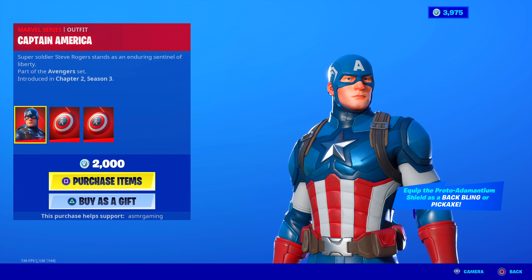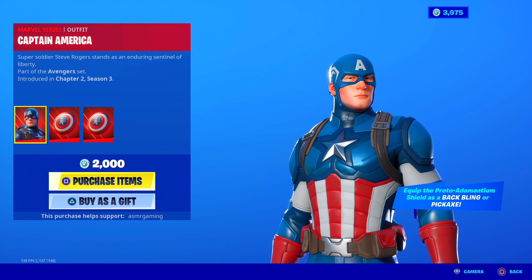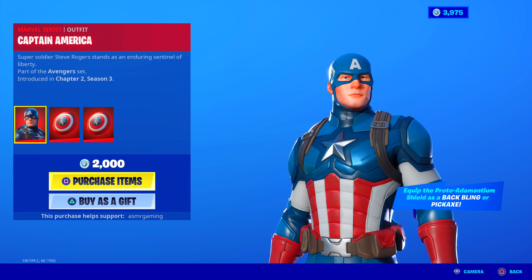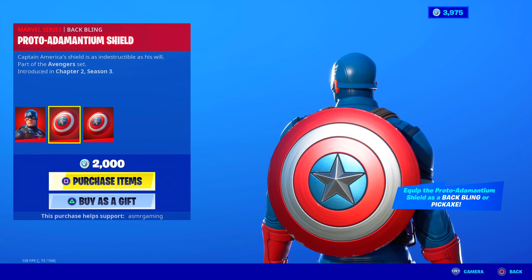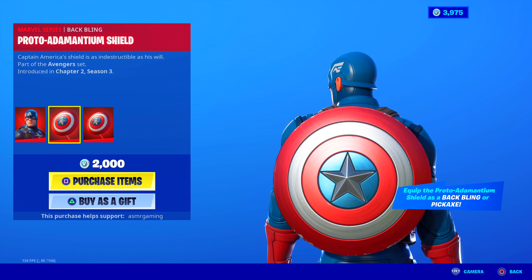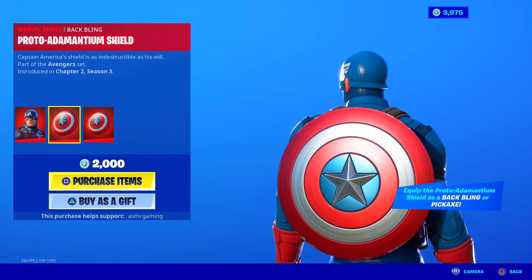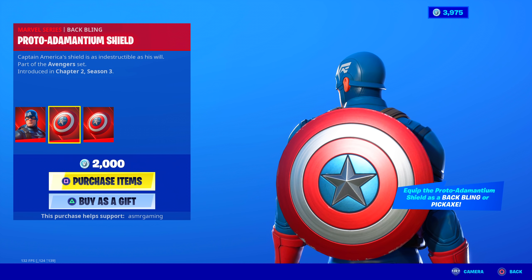Equip the Proto-Adamantium Shield as a back bling or pickaxe — that's awesome. You could use it as a pickaxe and as a back bling, I love that. This is his back bling — probably one of the coolest shield back blings in all of Fortnite now. And it has, like, a shine to it. It shined before, I swear it shined. There we go, it has like a glint. That's cool.